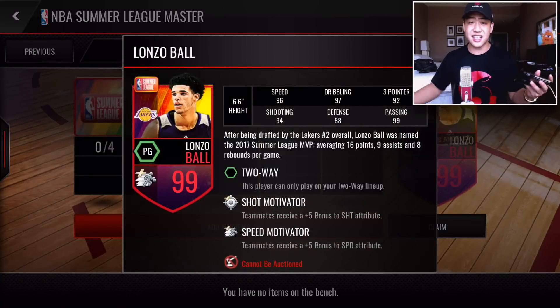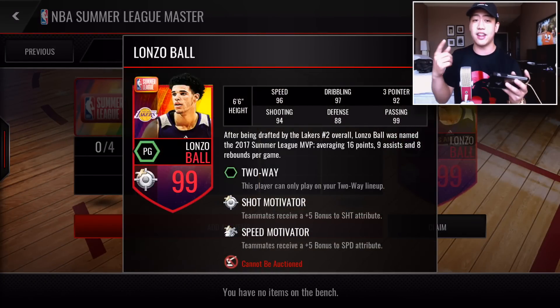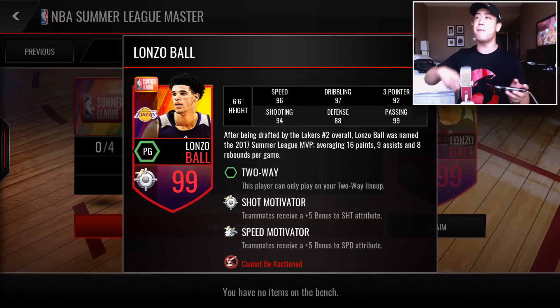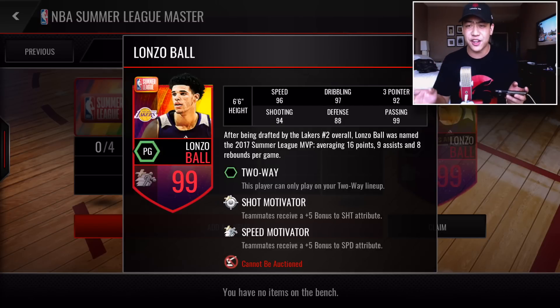Let's check out the stats. He's got the shot motivator and the speed motivator — plus 5 to speed and plus 5 to shooting. He's got 96 speed, 97 dribbling. And if his passing was not 99, that man makes it look effortless. So 99 passing, 88 defense, shooting is 94, and his 3-pointer is 92. Not too bad.